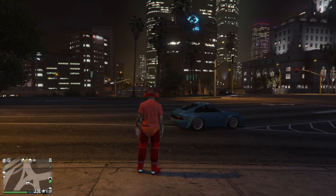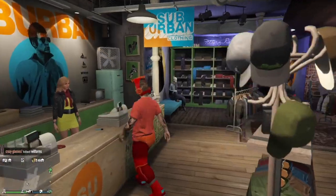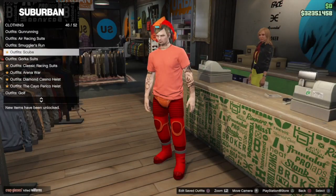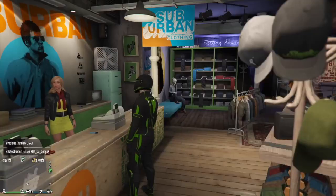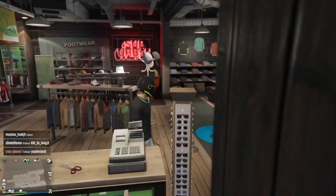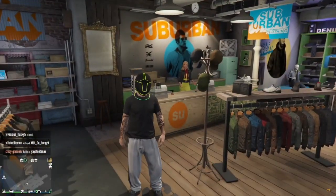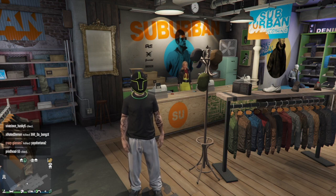For the third clothing glitch — another nice and easy one — I try my best to do fun solo clothing glitches that are easy and quite fun. The third one is a Deadline outfit mask glitch. You equip a Deadline outfit, go to style, accessories, put on a chain, and it's just a sick way to have your Deadline mask on any outfit. And that's the third clothing glitch done.